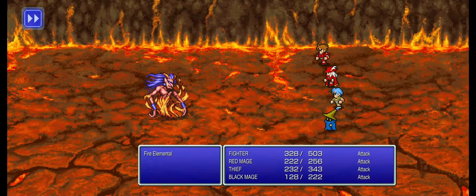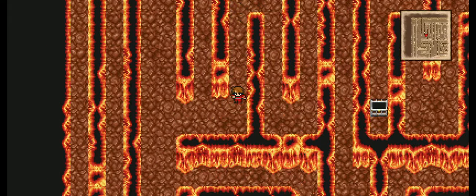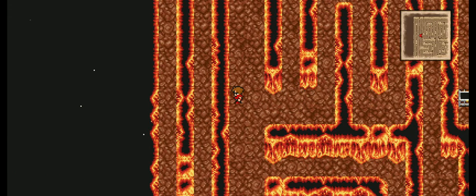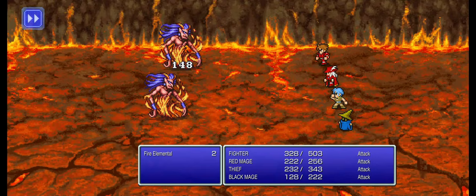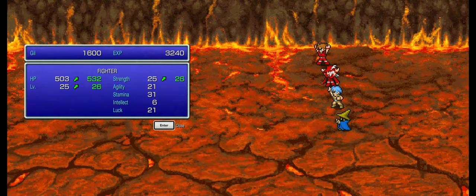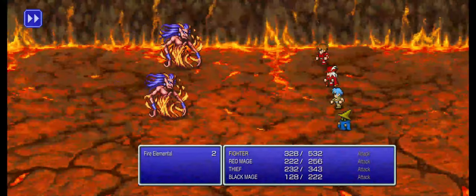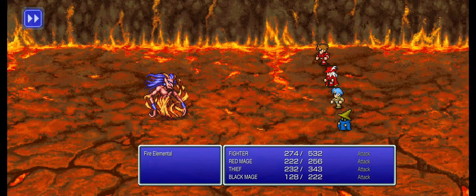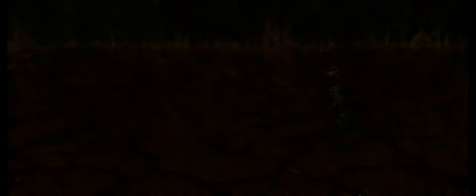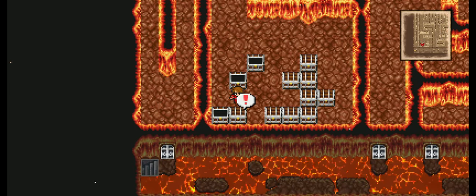We're actually in pretty good shape. It's a dead end up there so let's go down. Another enemy on the map - probably more fire elementals. This is another Mithril Helm, Mithril Gloves. Man, I should come here before shopping. There's a monster sprite on the map - basically like a monster in a box I guess. And these aren't too bad.